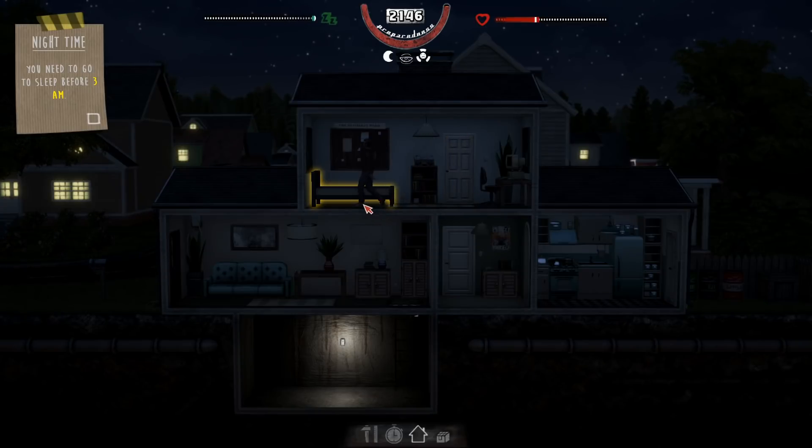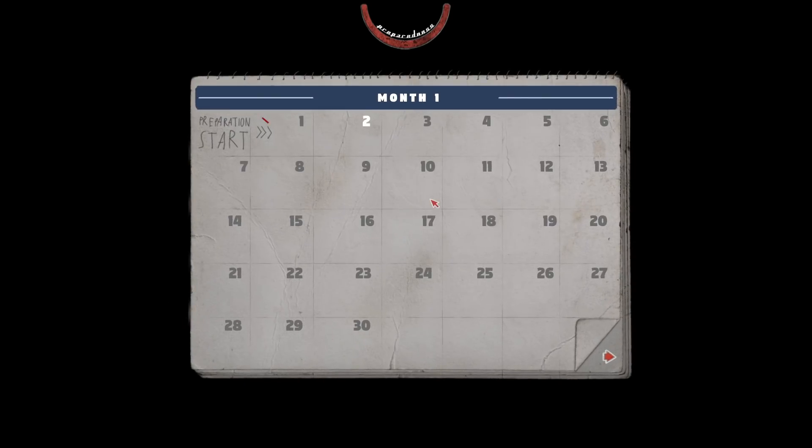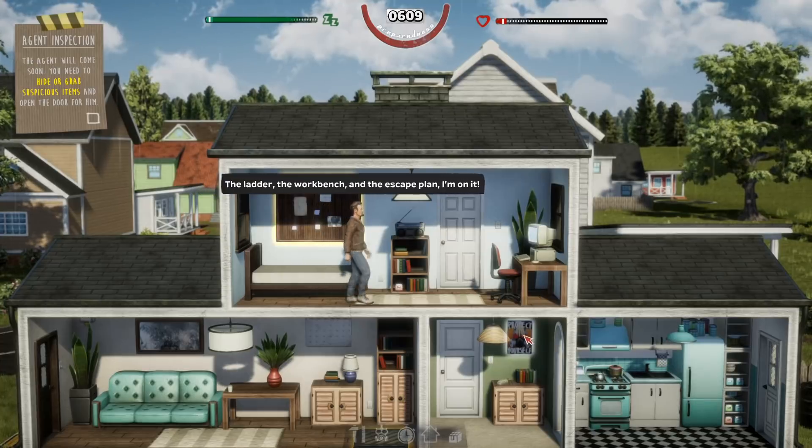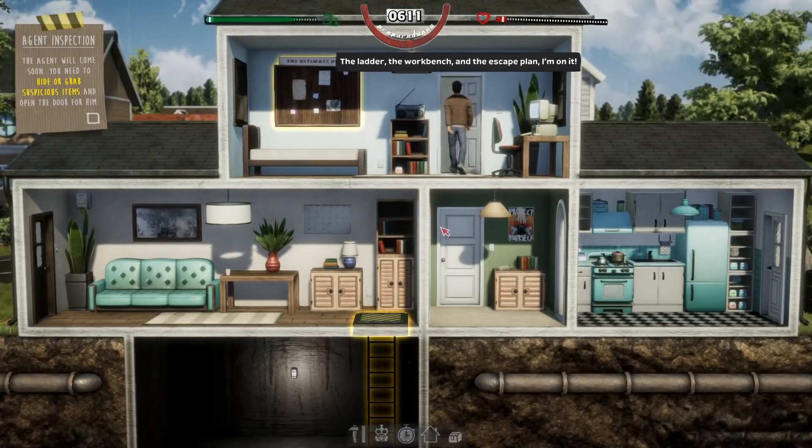Plan for now — PJs. Sleeping through the night. We're going to go. Preparation start. Yeah, the agent is coming — told you. Ladder, the workbench, and the escape plan. I'm on it. Oh crap — hold on, hold on. I'm going to turn that around. The agent will come soon. Oh snap. Hurry up, get up there. He's taking so long — turn it around.